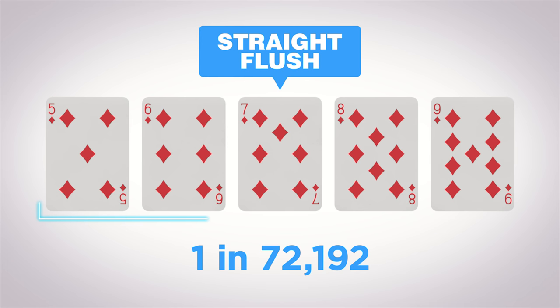Straight flush — the second strongest hand in poker. It's made up of five running or consecutive cards of the same suit.